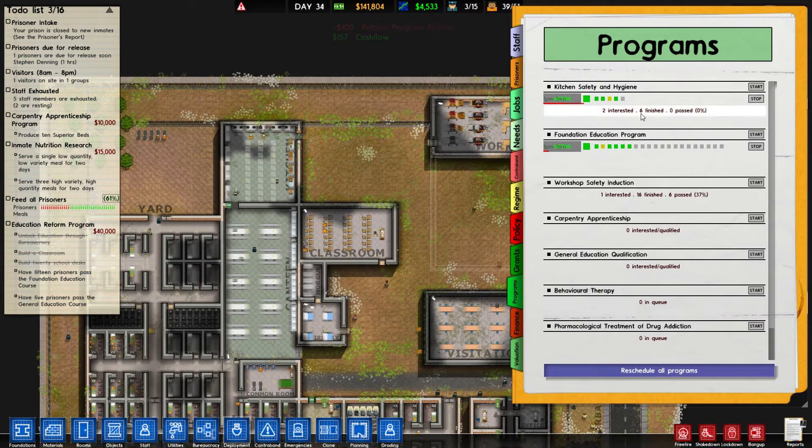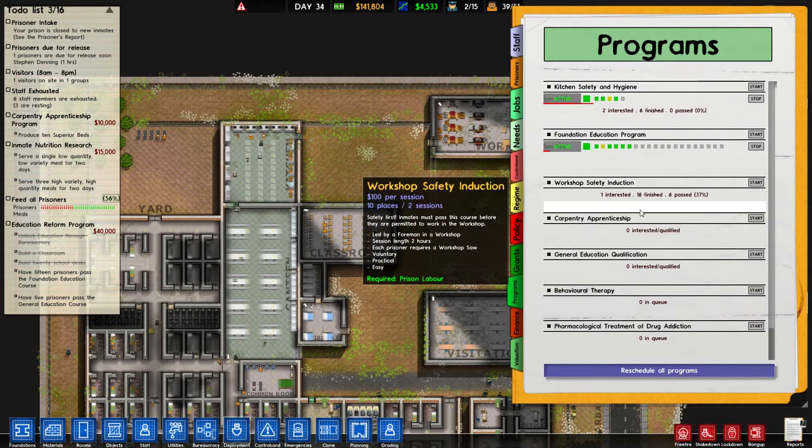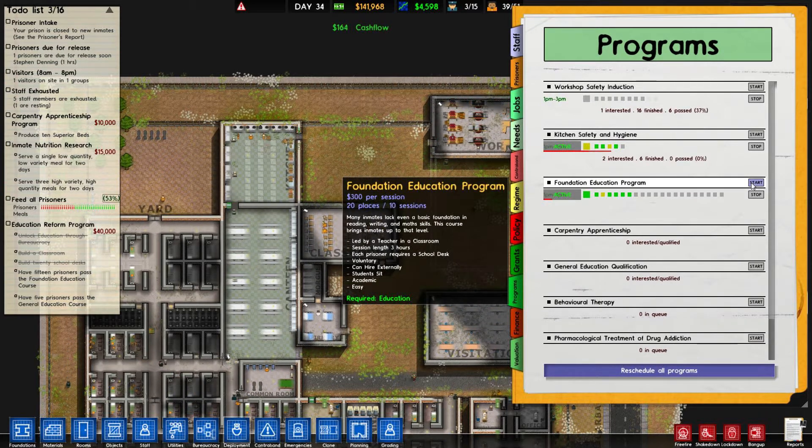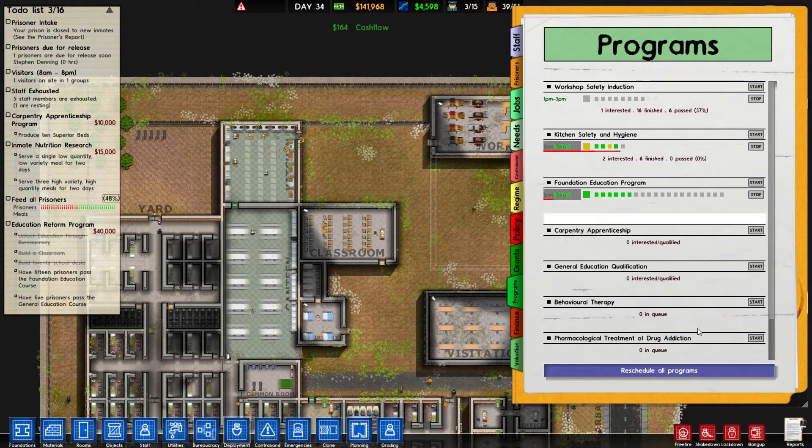Hopefully they all do okay. I think that's what the green thing means - we'll kind of find out. The people in the kitchen are doing some jobs, doing some work, which is awesome. Hopefully they'll do okay as well. Finally, somebody interested in workshop safety. I did Google this a little bit - I'm just going to put it on because I really want people to work in the workshop more.